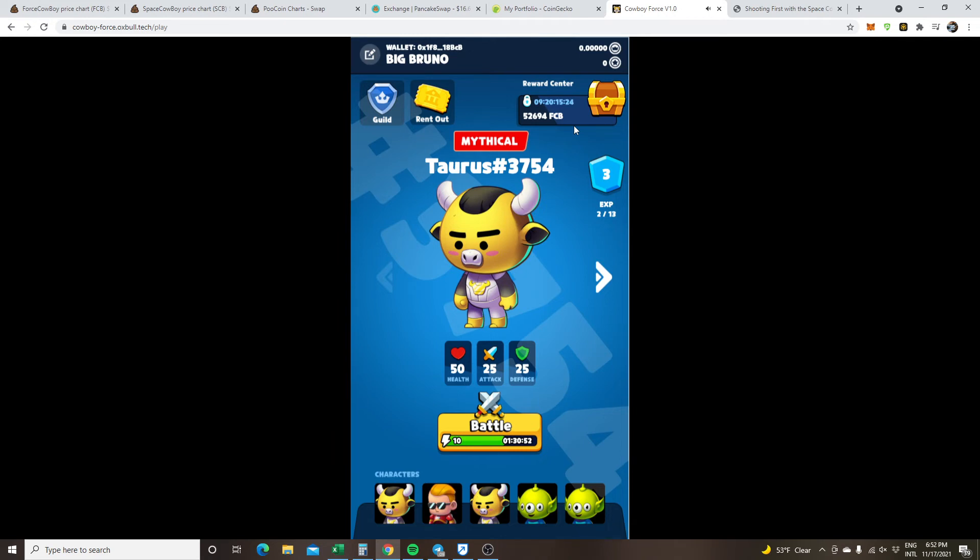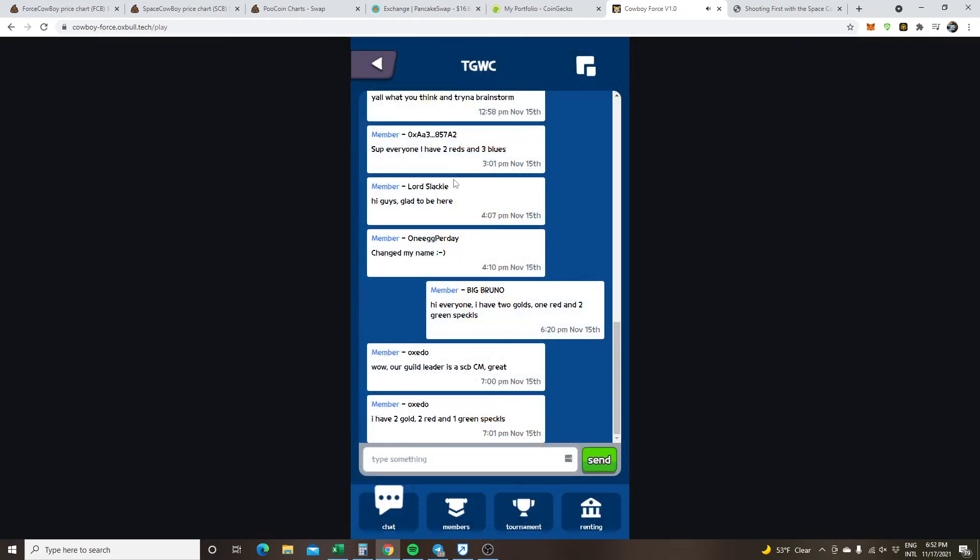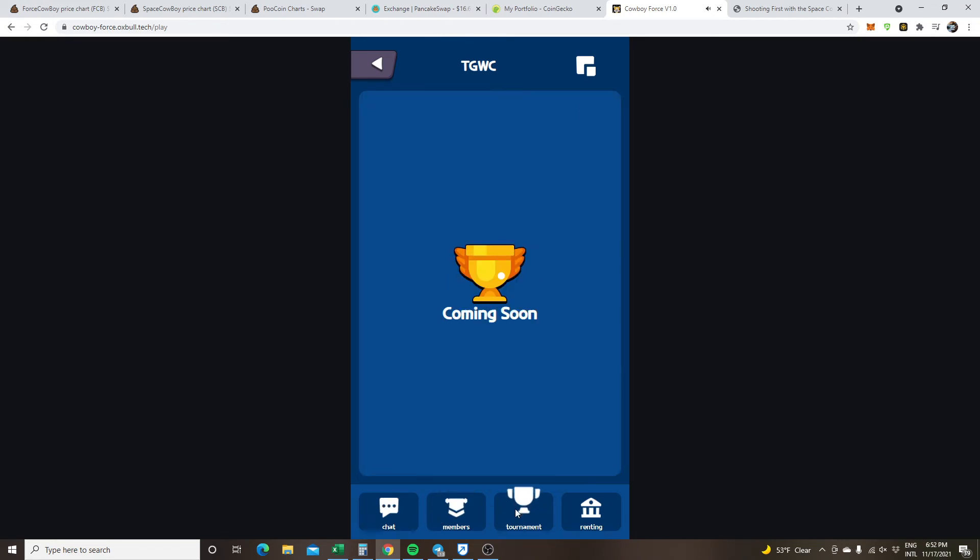The next thing is the tournament. If you click here on the guild, you can join the guild. There's the chat and the members, then you click here for the tournament — coming soon. We'll be able to fight each other for FCB rewards, and I'm really looking forward to that. Not only is it play-to-earn, but it's competitive. We can be in the Telegram group setting up fights, wars, and tournaments — make it kind of like Modern Warfare. I'm really looking forward to the tournament as well as the FCB staking.